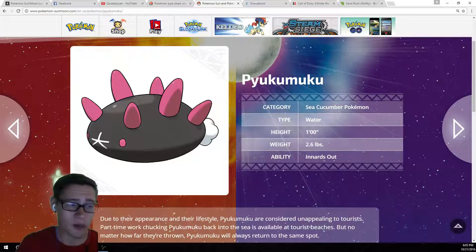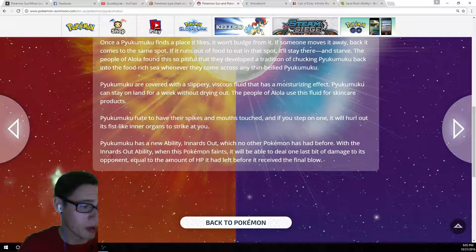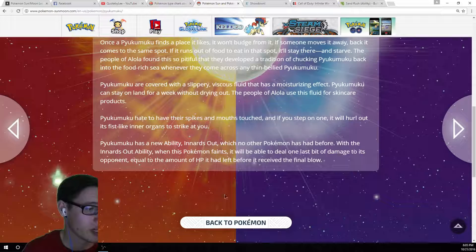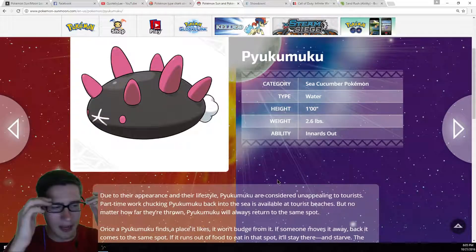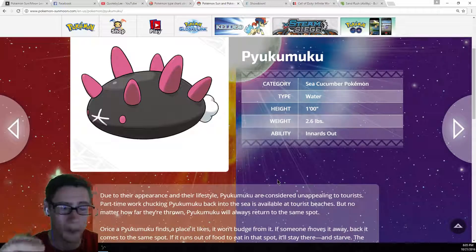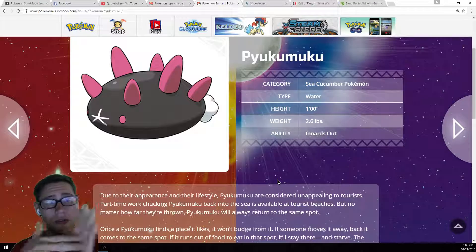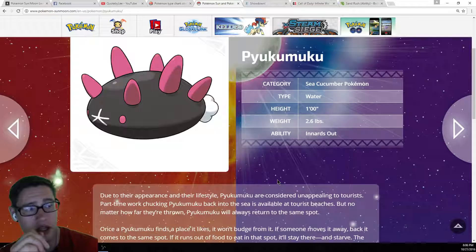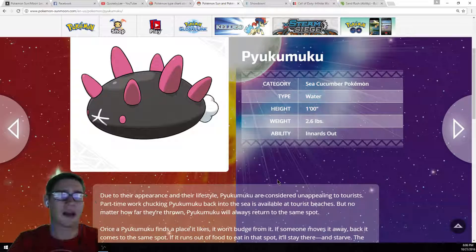And then his Innards Out ability — I think this is why he's going to be competitive. Pyukumuku has a new ability, Innards Out, which no other Pokemon has had before. When this Pokemon faints, it will be able to deal one last bit of damage to its opponent, equal to the amount of HP it had left before it received the final blow. For example, if he has 50 HP and he's going up against a Pikachu, Pikachu hits him with a Thunderbolt, he gets knocked out, then he will deal 50 damage to the Pikachu. So in single battles, you can switch him in to take a damaging hit that's going to knock him out, and deal that damage to finish up with one of your faster Pokemon on the team. I'm not going to say he's going to be OU tier, but I can definitely see him being used competitively a lot on singles teams.